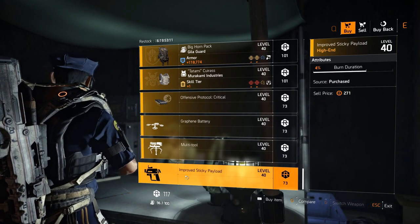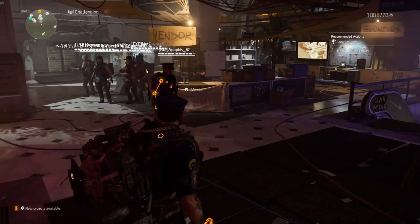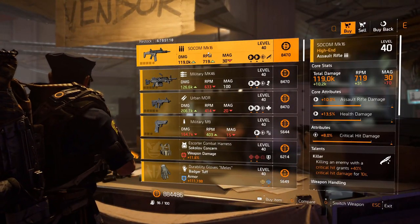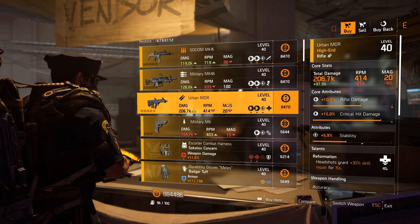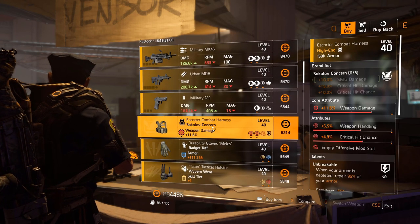In the New York safe house, SOCOM MK16 with Killer and crit damage 8 percent. Military MK46 with swap speed and Eyeless. Urban MDR with stability and Reformation. Military M9 with In Sync and reload speed.